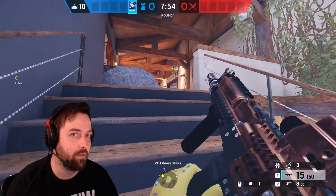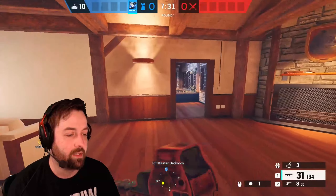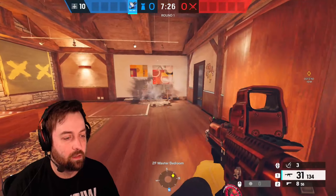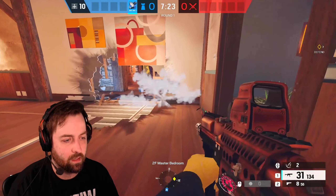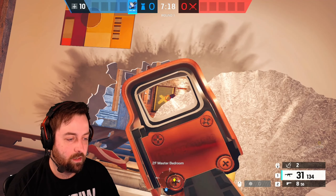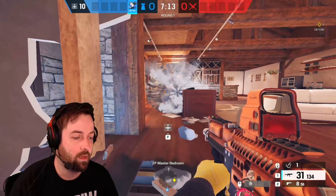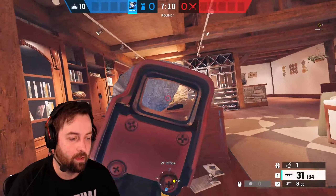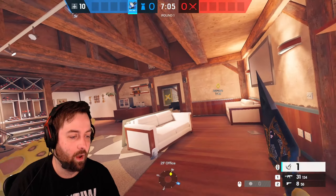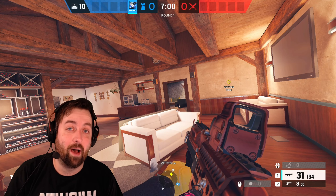A lot of times I'll have two or three kunais on me at any given moment and I'll want to change up the site a little. I can set up a deployable shield looking at the door, and if I want to move a little forward I've got cover. And if I don't like a window — boom, closed. Azami has a lot of power, especially for the late push.